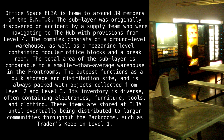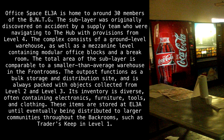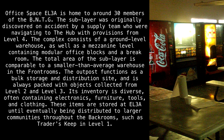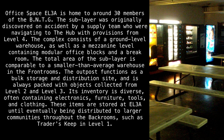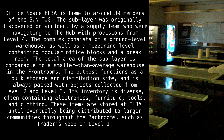Office Space EL3A is home to around 30 members of the BNTG. The sub-layer was originally discovered by accident by a supply team who were navigating to the hub with provisions from Level 4. The complex consists of a ground-level warehouse as well as a mezzanine level containing modular office blocks and a break room.